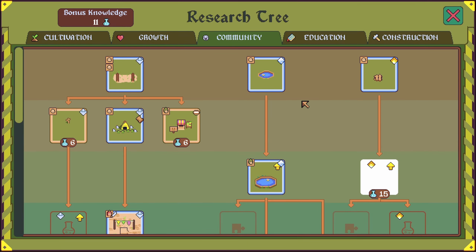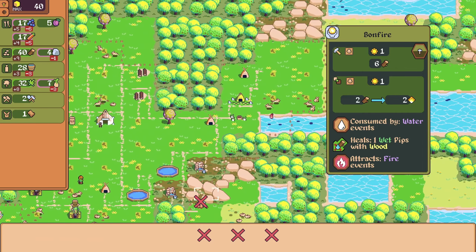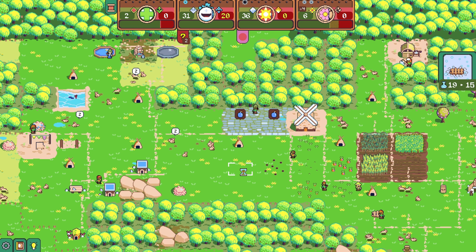I think we'll definitely be wanting that soon — very soon. Consumed by water vents. Okay, let's build it, let's research it. And I think I'm also going to use some of my pips to build a couple of bonfires right away, just so we have them up and we can upgrade them and then carry on from there. Let's put those up here. I'll put one here.